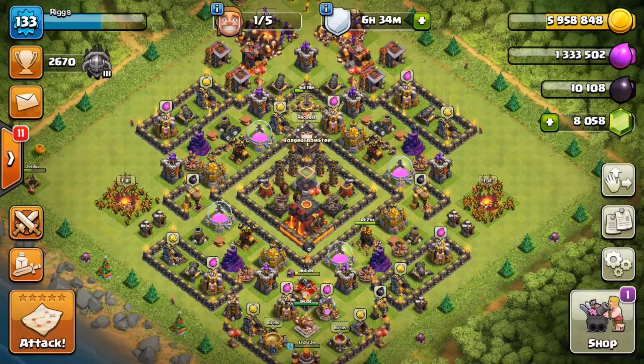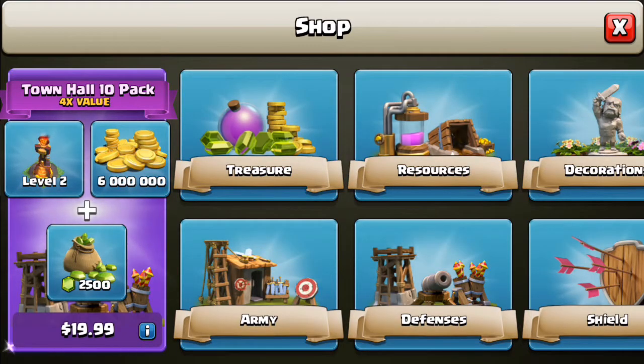One thing that's been staring at me since I went to Town Hall 10 is this Town Hall 10 four-times-value pack down here — and it does not go away, so if you're upgrading to Town Hall 10, don't worry that it's a limited time offer. If you look at the gems, the gold, and the Inferno Tower you get — it's already 20 bucks to buy 2,500 gems — so it's almost a no-brainer. You're basically getting six million gold for free and a level 2 Inferno Tower, and you don't even need a free builder. You can have all five builders tied up and still buy this package and drop that Inferno Tower. We'll probably be doing that in the next episode.